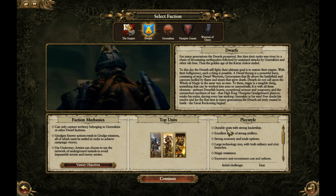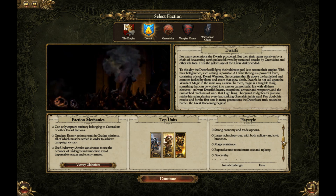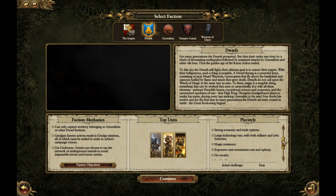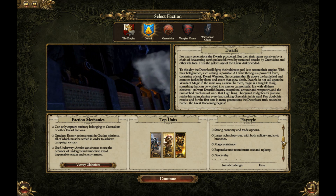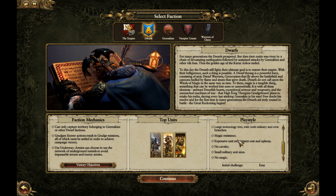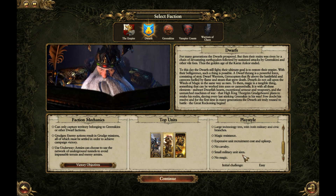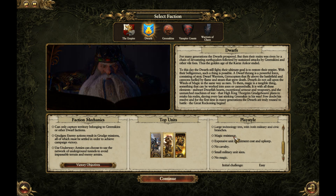The playstyle is durable units with strong leadership. Excellent range of strong artillery, because that's what Dwarfs are all about. They have a large technology tree with both military and civic branches. They also have magic resistance, because they have no access to magic — so Dwarfs have no magic but they do have passive magic resistance.